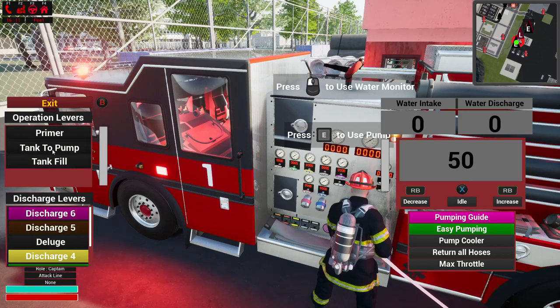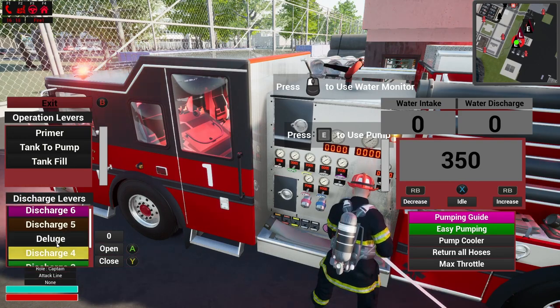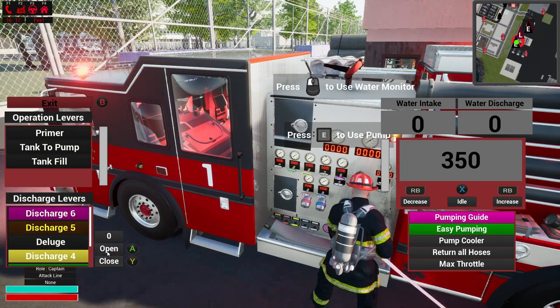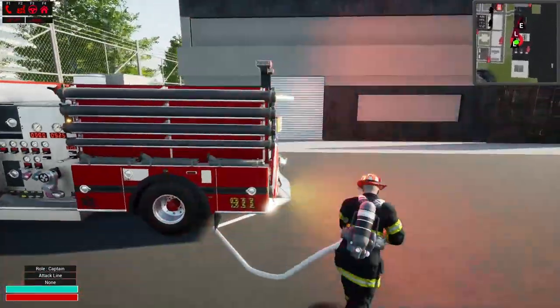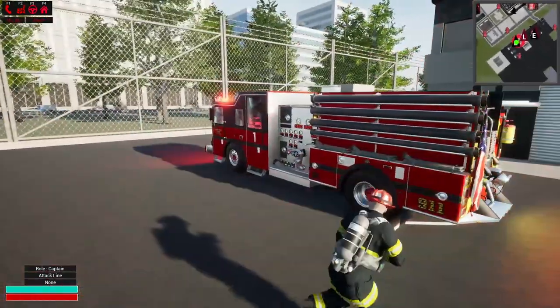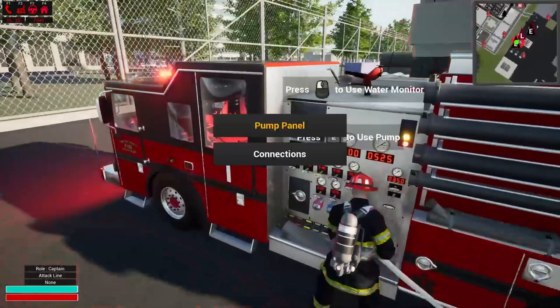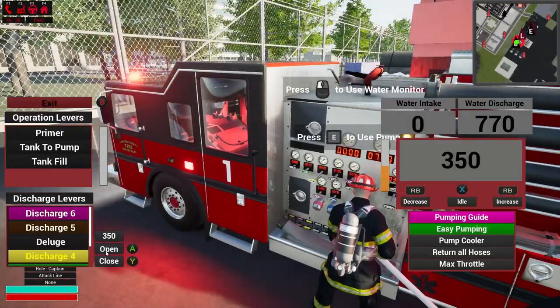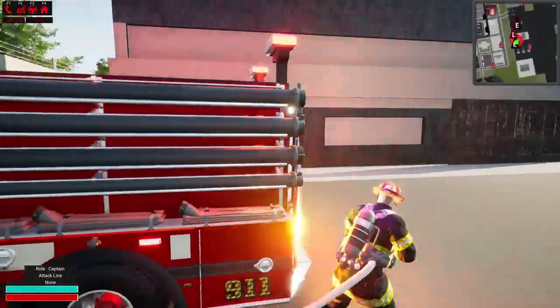Pump panel — tank to pump. Go ahead and hit max throttle. This is where I struggle with myself. Tank to pump — open. My line looks like it is charged. Discharge 4, open all the way. We got max throttle. There we go — now we can flow some water. I'll go ahead and go into first person here.